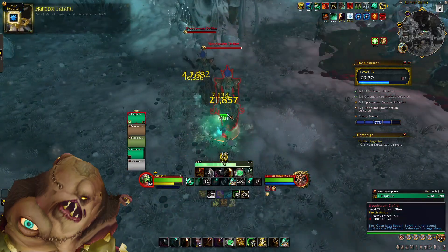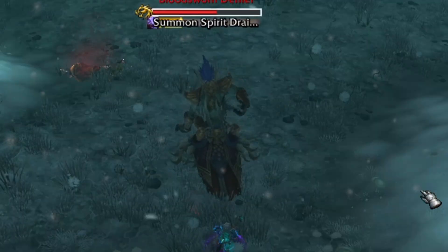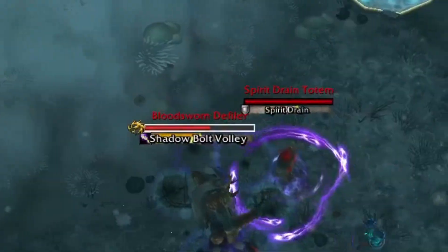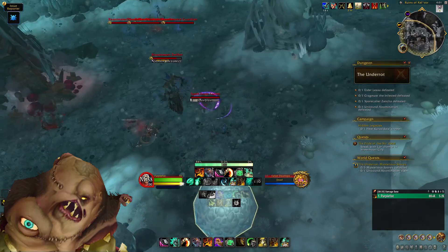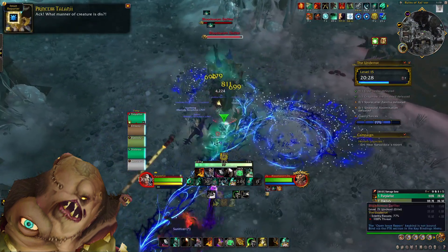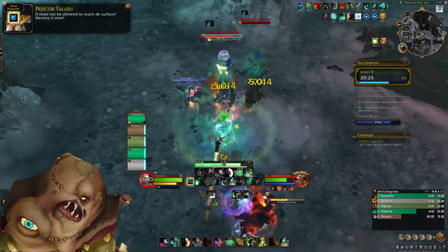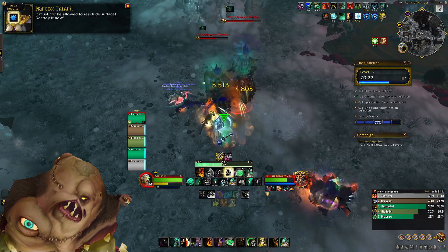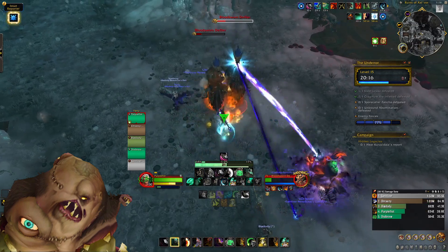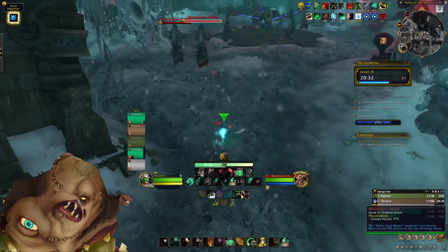The final mob in this area is the Defilers. They have three abilities to manage. First is a summon totem cast — you don't need to interrupt it, but if it goes off a totem spawns on the ground that does massive damage in a six-yard radius; just walk away from it. Next is Shadow Bolt Volley, a nasty AoE you want to kick. Finally there's Withering Curse, an absolute must-kick as it reduces damage done for the entire party — if it goes off you won't be able to kill anything.